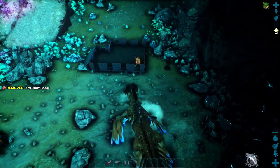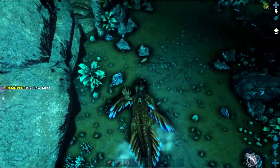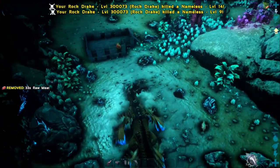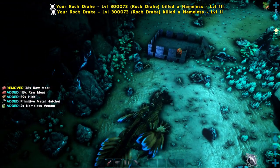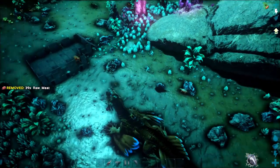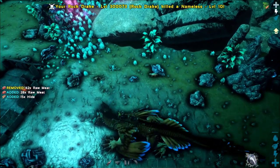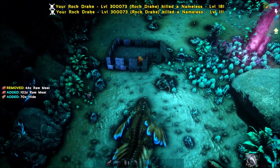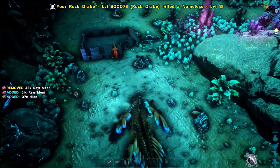You want to stay close enough where he keeps aggro to you but you can still attack. See how there's nameless spawning? I'll just sit here and crush these nameless, and it just infinitely spawns them — they just continue to sprint at you. All you have to do is sit here and bite. Not a joke. See how he's just staying inside there? That's all you have to do. It's the easiest trap in the world.